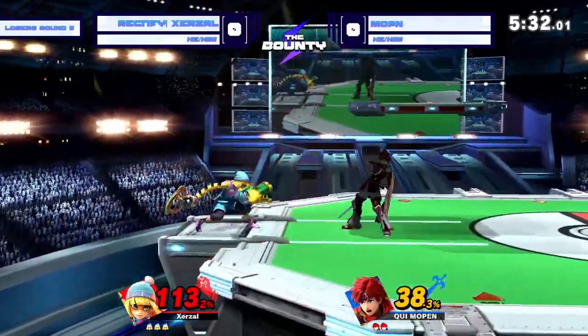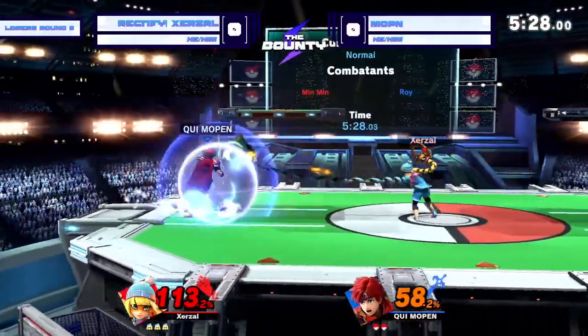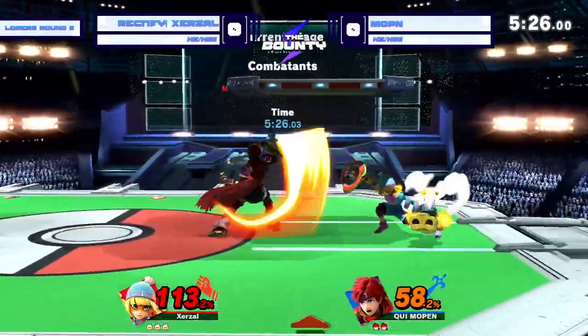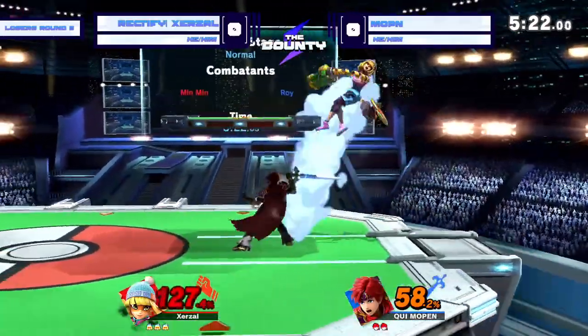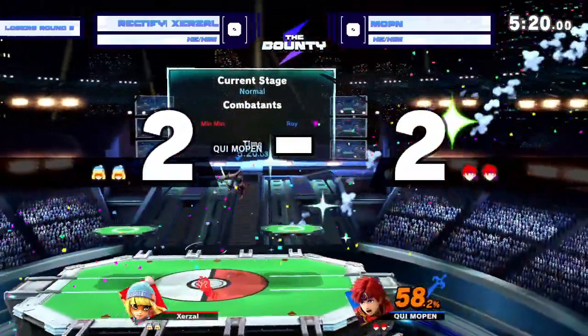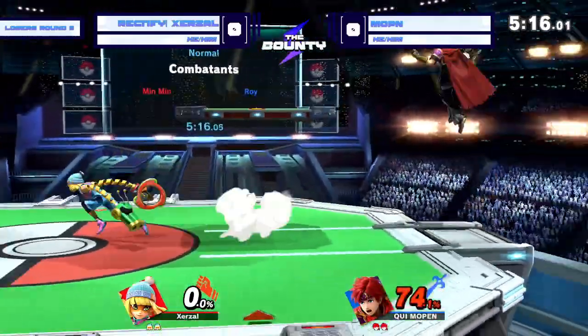Mopin going all the way off there to try to edge guard. Zerzl is able to make it back safely though. Deeper than I usually would expect a Roy to go. Roy usually just opts for the ledge trap because Roy's ledge trapping is super strong. That air dodge read — yes sir! What a great call out from Mopin to close it out with the Jair.